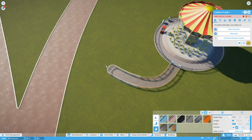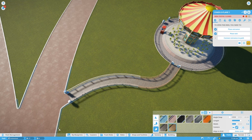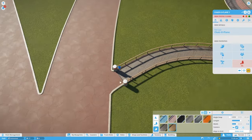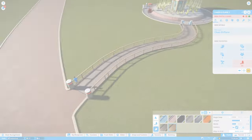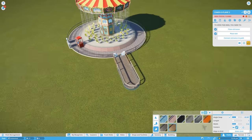Everything shown so far also applies to queue paths, including adjusting their lengths and using tighter angles. With tighter angles on queue paths, it'll take the excess from the path and not the queue — the queue pieces always have to be straight, but you can still do some nice things there.